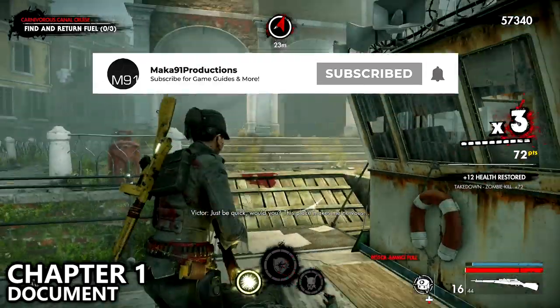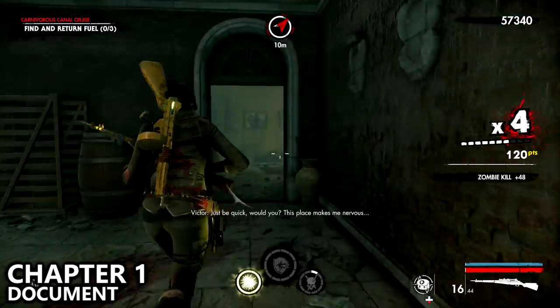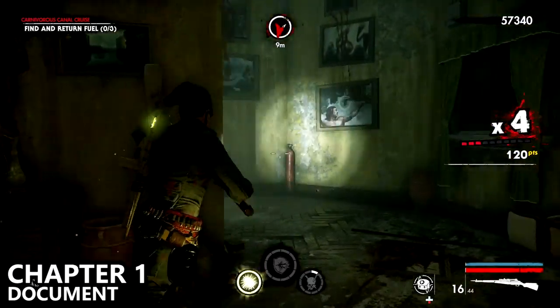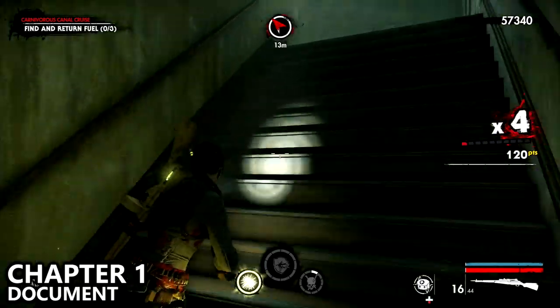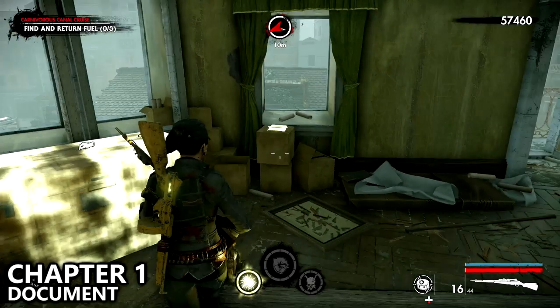On the second time the boat stops for you to get off, get off on the right hand side and locate the building directly in front of you. When you go inside, you'll notice these yellow walls and a staircase. Go up the staircase all the way to the very top to find a weapon attachment as well as a document.